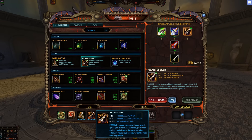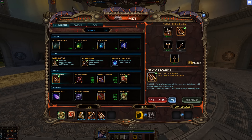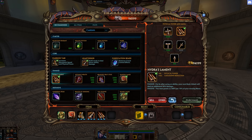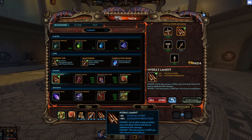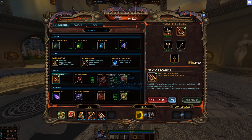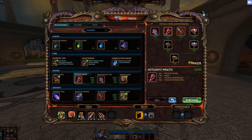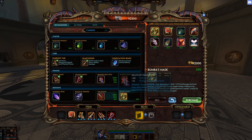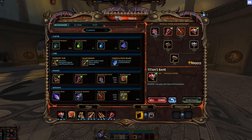You'll get 10 Physical Penetration from Heartseeker. After Heartseeker, you want to get Hydras. The reason you don't get Yons Wrath first is because Hydras ultimately still deals more damage, assuming you auto-cancel, and the cooldown combined with Heartseeker is equivalent to Yons Wrath — and it's also cheaper. Then the next item you want to get is Yons Wrath. After that, you want to sell Boombaz and get Titan's Bane as your last item.